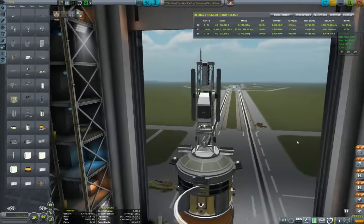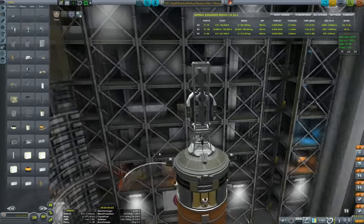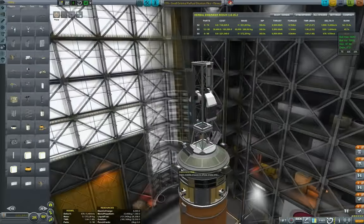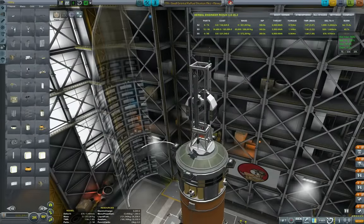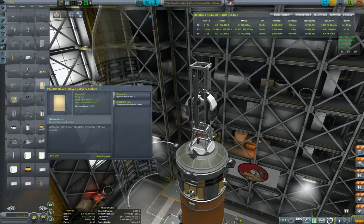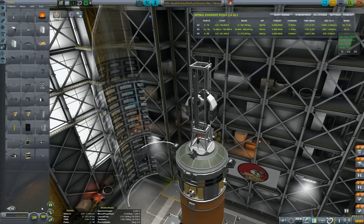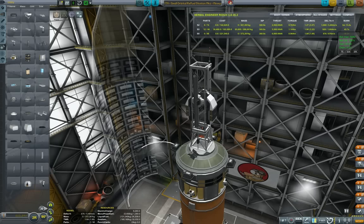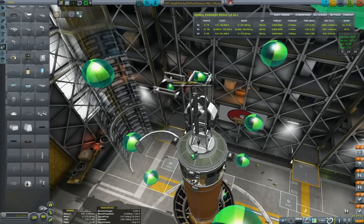Let's add the first two RTGs. We'll have gigantors providing most of the solar energy, but when we are in darkness mode we still want some amount of power, so let's use the RTGs instead. Then we have the Kerbal Attachment System placeholder.